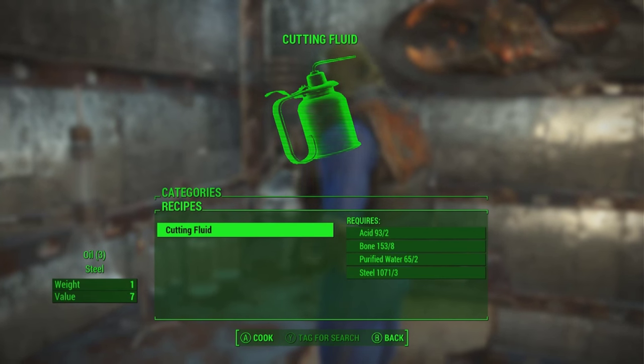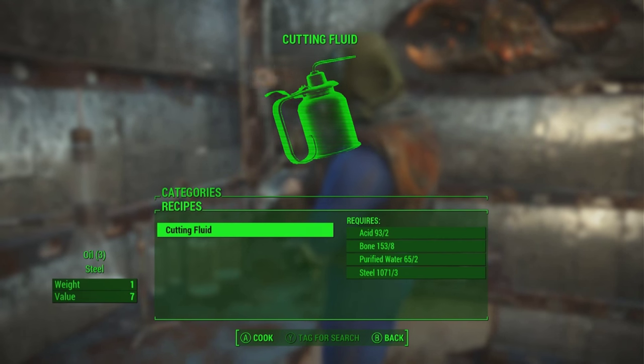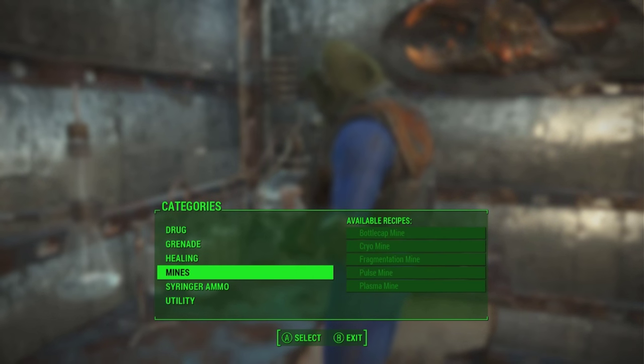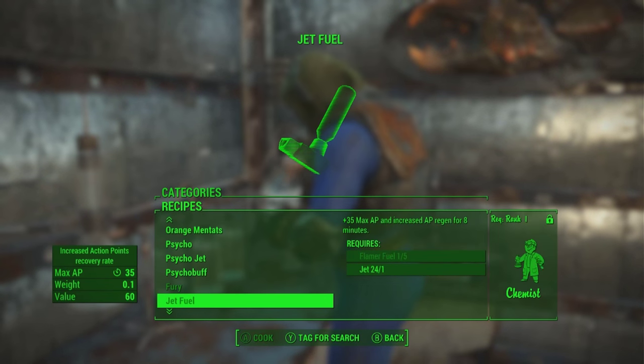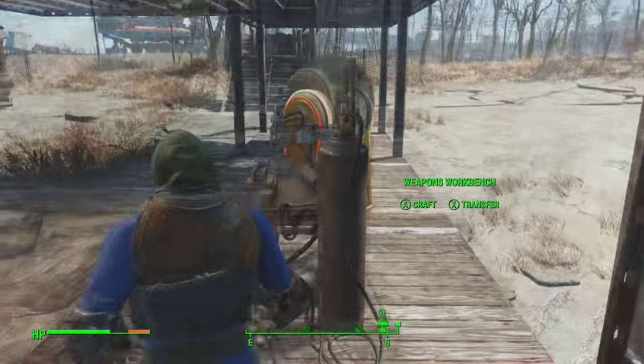This is great if you have a lot of extra cleaner lying around or a lot of extra bones and human remains. You can also make purified water by combining dirty water together — I think you do it under the cooking station, though I honestly forget.